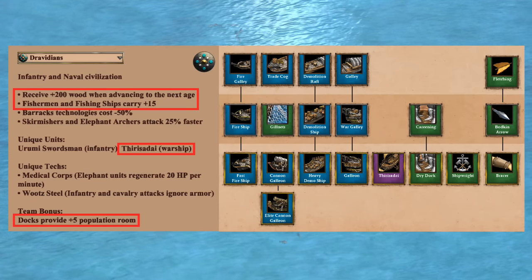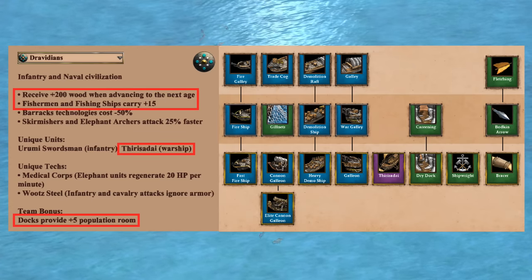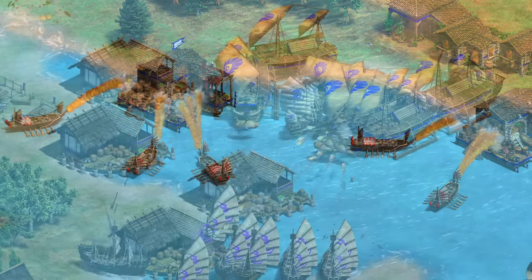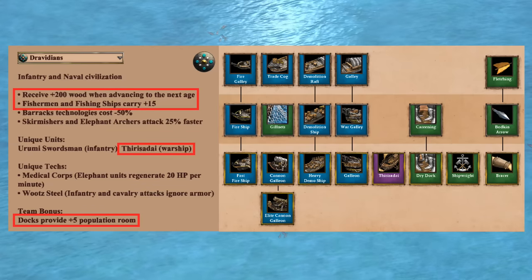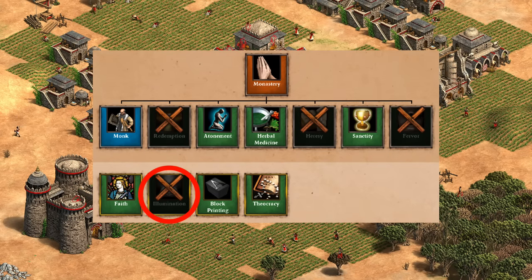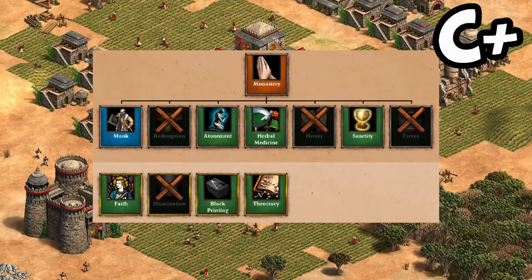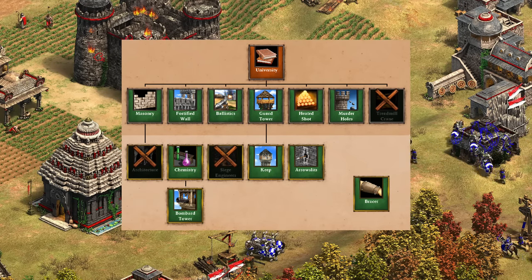The navy is absolutely a strength of the civilization - between extra early wood, docks giving free houses, and their unique warship on top of a full tech tree. Looking at the highest win rates for civilizations on water maps, for pure water maps Dravidians were technically number one in online results, and consistently top five on hybrid and swamp maps. You can debate if they're the best water civilization but they're certainly in that discussion - an A-plus overall. For monks they're missing the all-important Redemption, Fervor for speed, Illumination for faster faith regeneration, and Heresy given their elephant focus. I'd say it's a pretty middling C-plus for monks, though monks are still an important tool against knight civs.